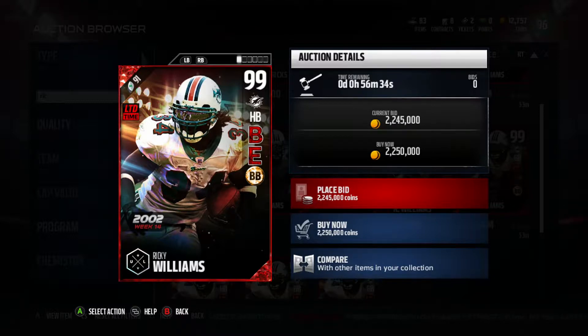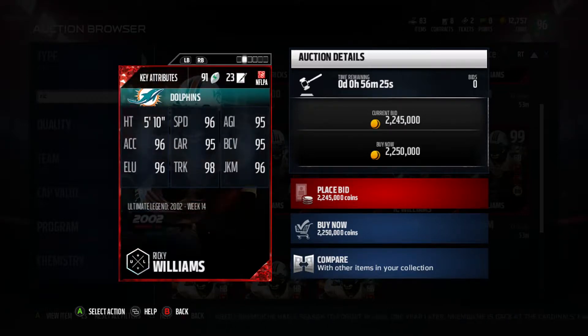Ricky Williams has Battle Ready chemistry, he's Energized, and he's got Bruising Back. That card art is pretty cool — it's his old Miami Dolphins uniform. He's 5'10" with 96 speed, 95 agility, 96 acceleration, 95 carrying, 95 ball carry vision, 96 elusiveness, 98 truck, and 96 juke move. His stats are just amazing.